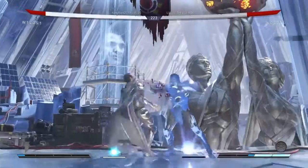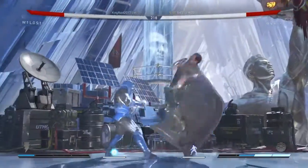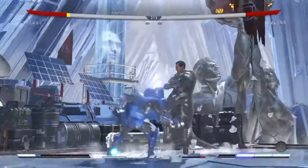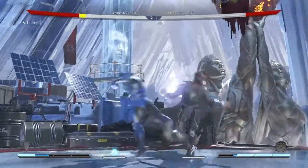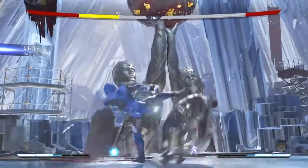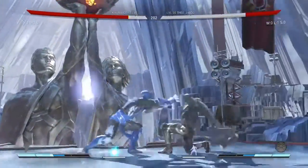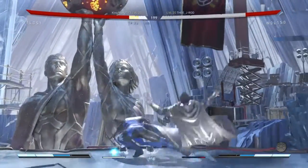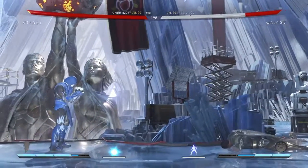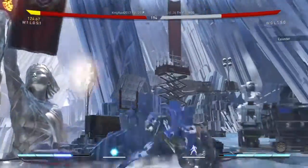We're kind of playing the zoning game right now. One-one for Sub-Zero is a good string because it ends with the overhead, which is a nice balance to his lows. That Sub-Zero damage is definitely really cool because Sub-Zero in the Mortal Kombat games was never one for damage — he was just a character for setups and pressure. But in this game he hits hard, so it's definitely really fun to use.